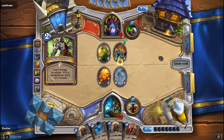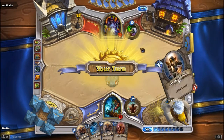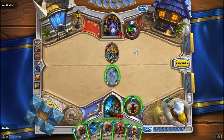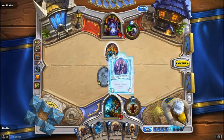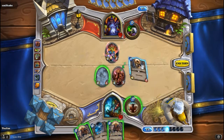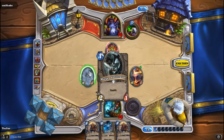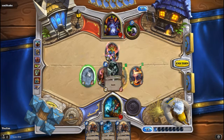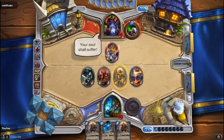More card draw for him - that is unfortunate. I think what we're gonna do is Spellbreaker his Auctioneer. And then we're going to put down the Argent Squire and roll the dice. Not what I wanted, but it's what we got. My Worgen will take a crack at him - he will likely knock off my Spellbreaker, but that's okay.